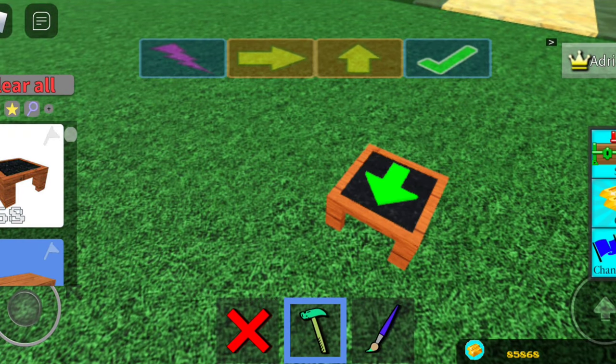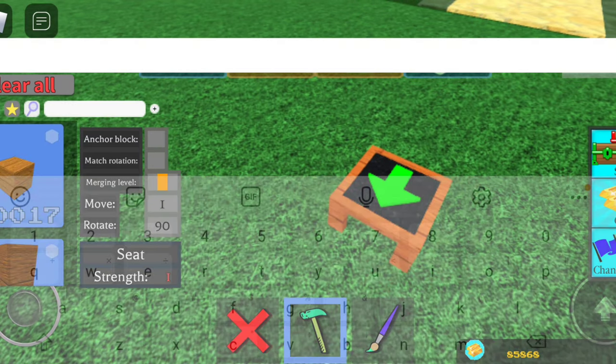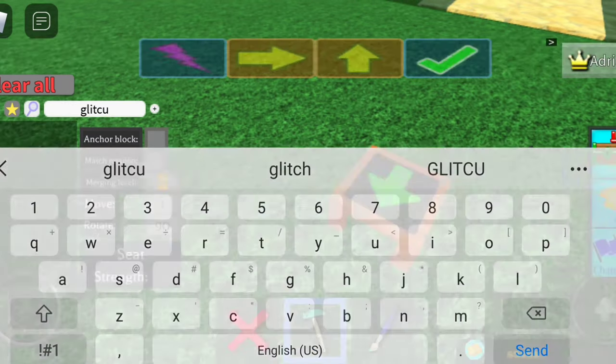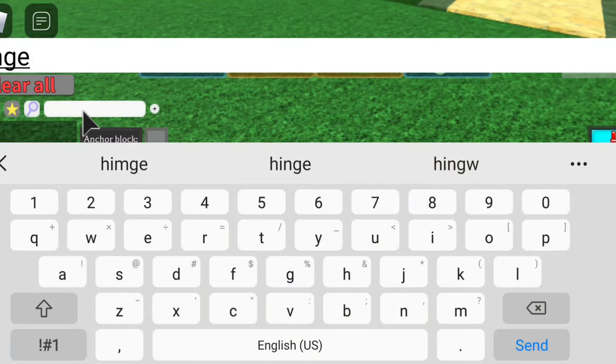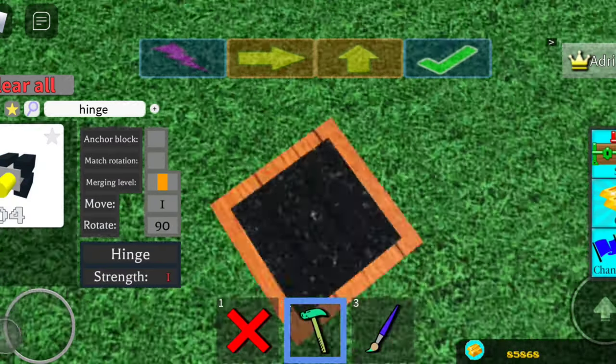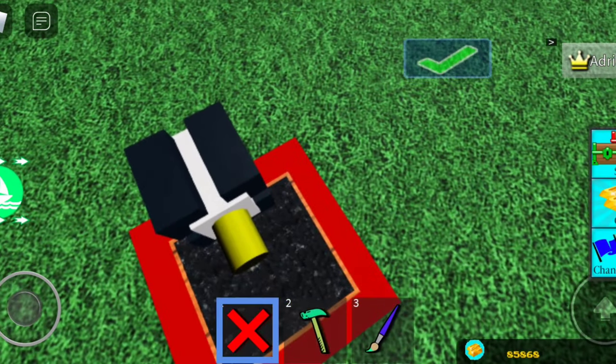You can use planes, doesn't matter what type of glitch you use as long as it can fly or take you to where you need to go. I'll actually show the hinge glitch — sit down, put the hinge in like that, then delete that.